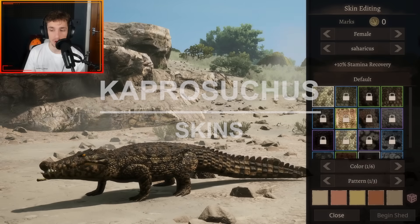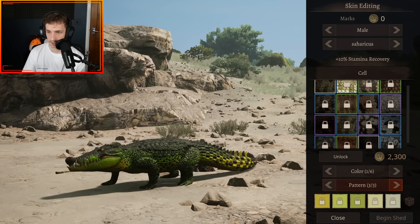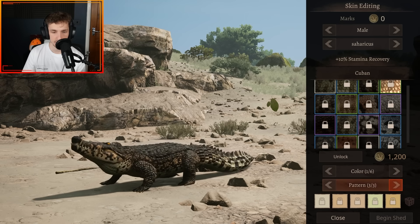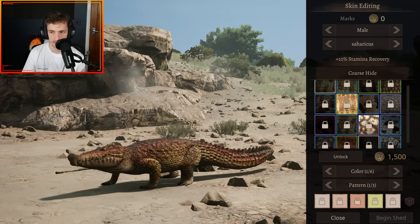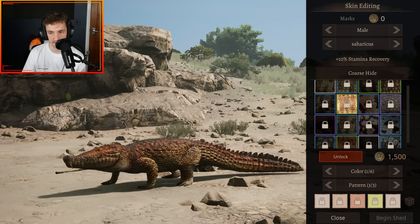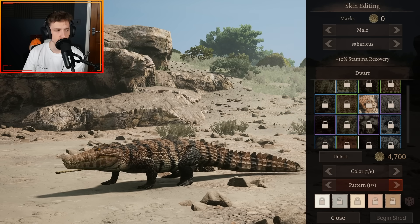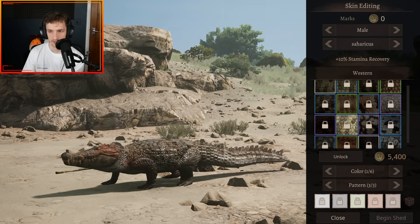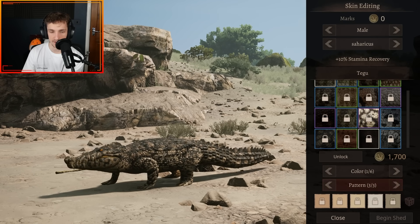There are a lot of skins that this mod has. You've got the default skin with its patterns, then the Cell skin, Cuba/Covier — which is based off the Cuban crocodile — Primal, Coarse Hide which is my favorite. I absolutely love pattern 3 with the white markings along the snout. Then you've got Dwarf, a really beautiful and well-made skin that feels like an official skin. Then you've got the Albino, the Melanistic, the Western, and the Tegu — obviously based off the Tegu.